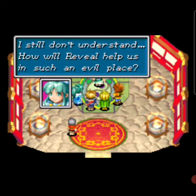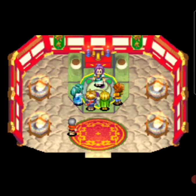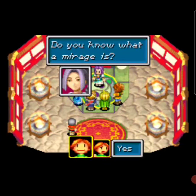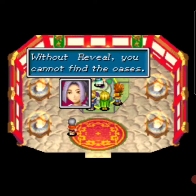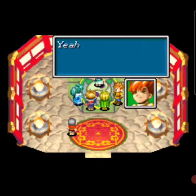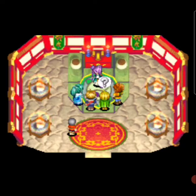The Lamechon Desert is filled with evil and its heat has become unbearable — entering now is nothing short of asking for death. Reveal will help you find oases because the desert is filled with mirages that prevent you from seeing clearly. Without Reveal you cannot find the oasis. Dying in an evil desert does sound pretty whack.